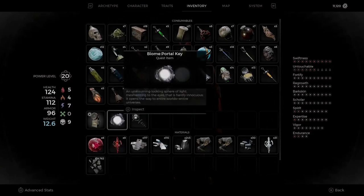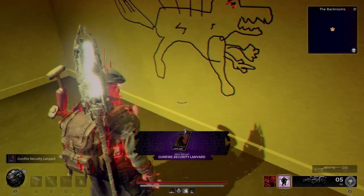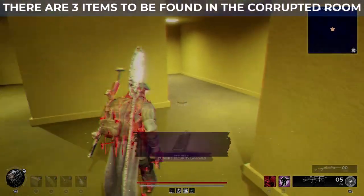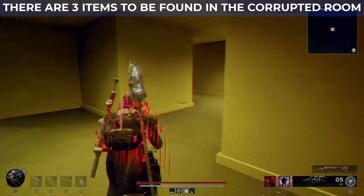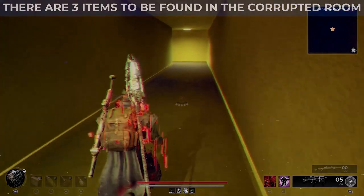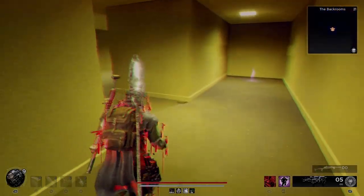To interact with the portal you're going to need to use the Biome Portal Key so you can get in. Once you get inside the corrupted room, you have about one minute to get everything you need. After that one minute expires, you will wipe and go outside the door, then you can start over and keep going until you get everything.